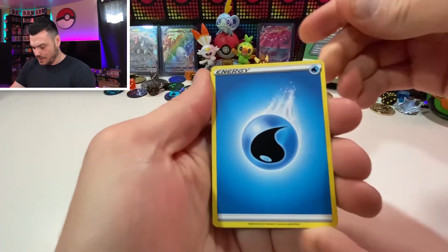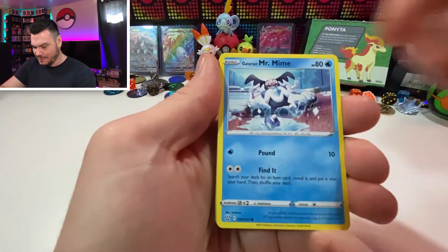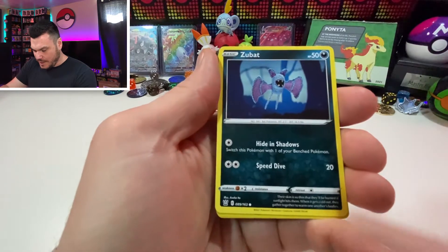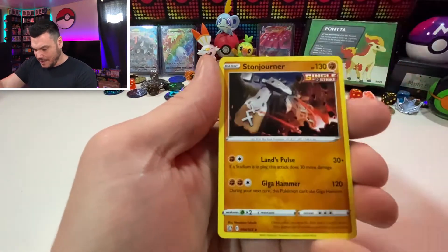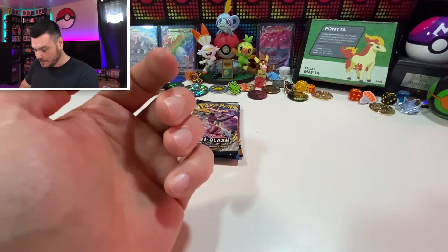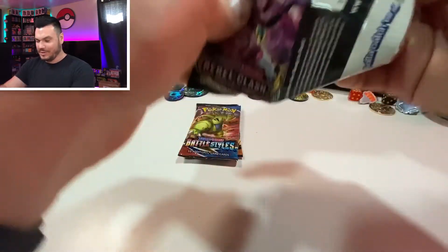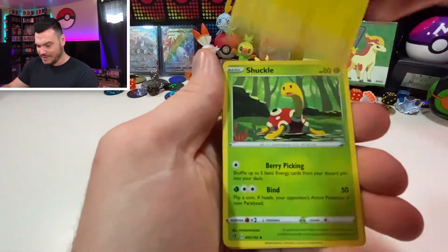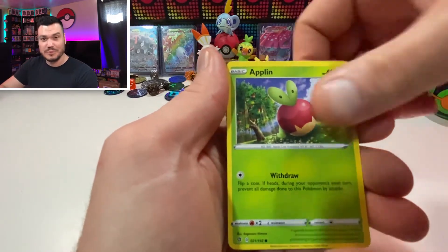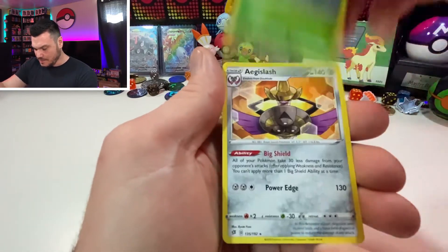We've got water energy, Gliscor, Indeedee Male, Phoebe, Ball Guy, Galarian Mr. Mime, Swampertis, Spiro, Zubat — is that crocheted or is he made out of Floam? You guys remember Floam? Rapid Strike Scroll of Swirls and Stonjourner. We've got some Single Strike love in there. Rebel Clash — I know a lot of people don't like it, but I like it. Then we've got Trubbish, Heliolisk, Abomasnow, and Aegislash.